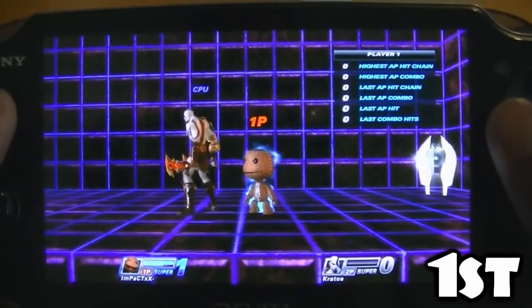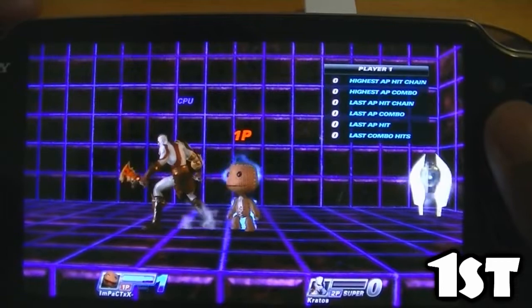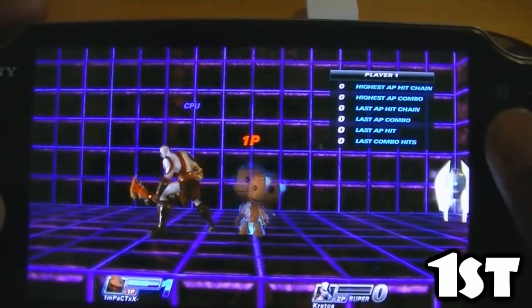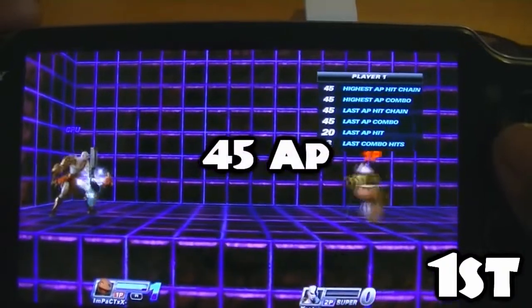For the most simple one, it's actually already in the combos tutorial section, but I used to use it a lot. It's just square, square, and then circle. It's a nice 45 AP combo.